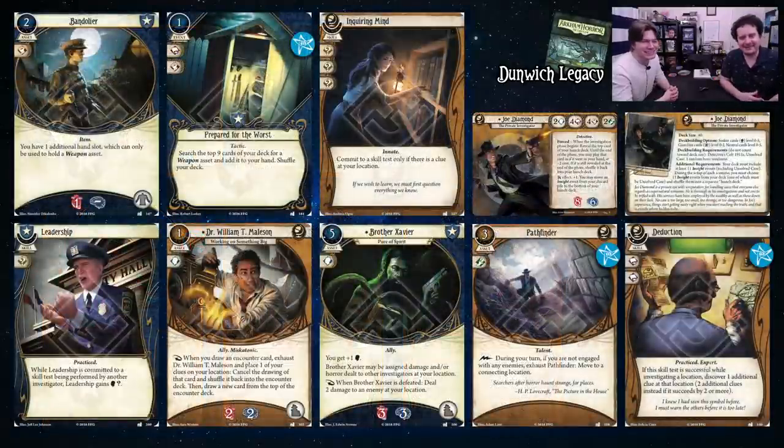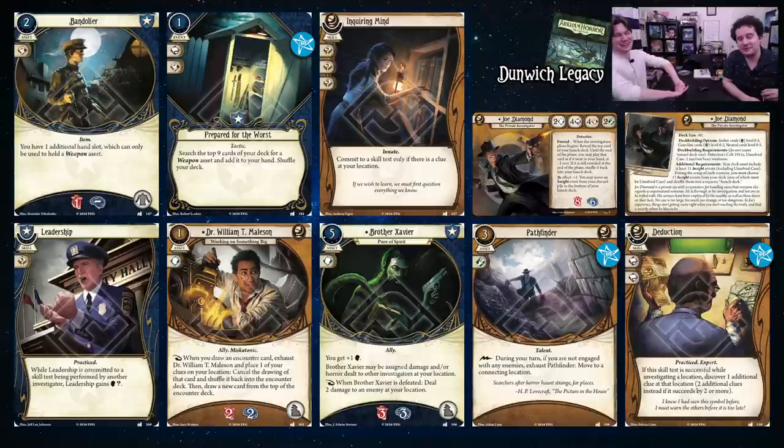Some other cards from Dunwich: the Bandolier lets you hold additional weapon assets. This can matter because sometimes you might not get your Colt 1911s out and you might want to hold a weapon and some tools. Prepared for the Worst is a staple that helps you find your weapons, which is important. Inquiring Mind is a good skill — there are going to be clues at your locations, it's a great starting deck card, and it boosts either of Joe's defensive stats up to five.